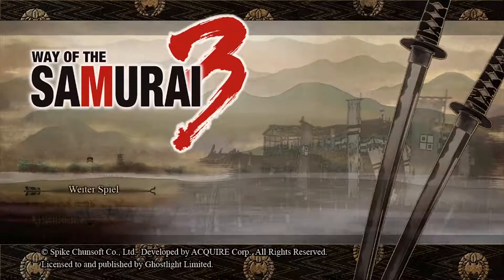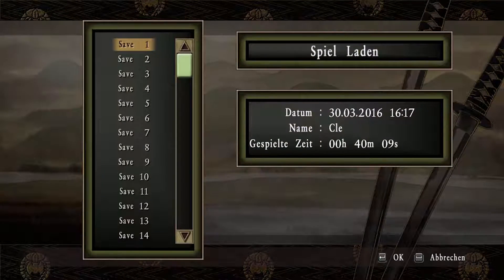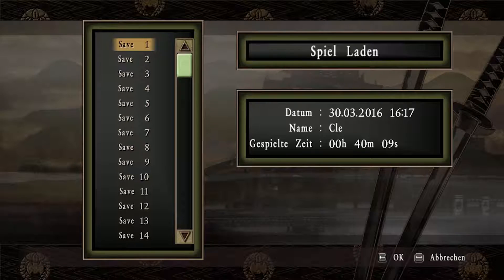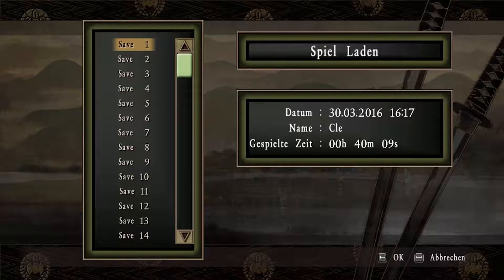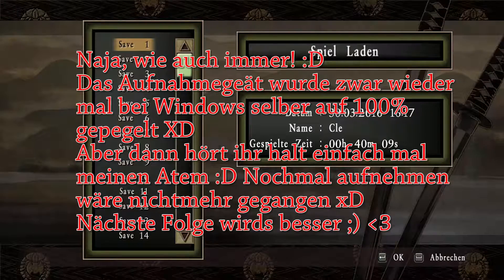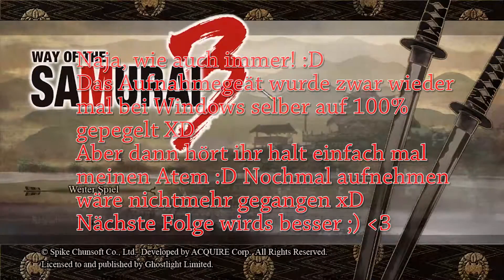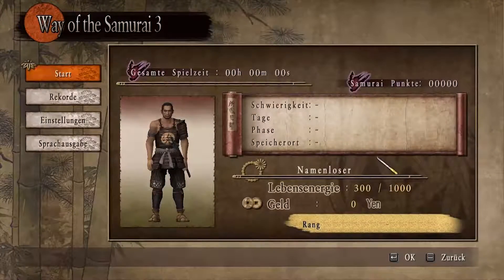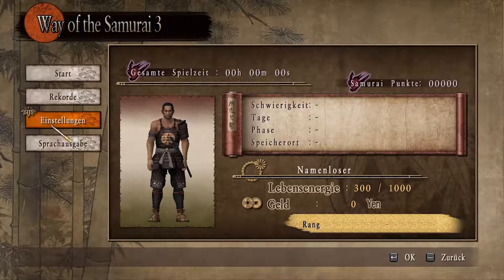Ich habe dann auch versucht, ein Spiel zu laden und ich habe auch hier einen Savepoint gemacht. Wir haben auch schon eine Weile gespielt. Wir haben einen Auftrag erledigt und beim zweiten Auftrag sind wir gefailed, weil wir gestorben sind. Das verstehe ich noch nicht so ganz. Ich werde jetzt einfach nochmal wirklich ganz neu anfangen, weil weiterspielen hat irgendwie gerade keinen Sinn. Ich kenne mich jetzt schon ein bisschen aus und wir können einfach mal loslegen.